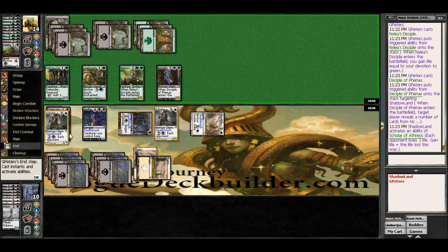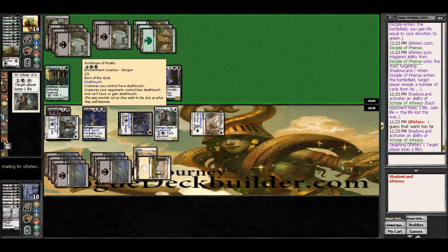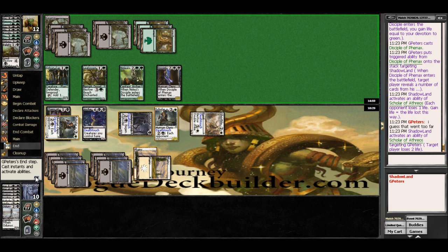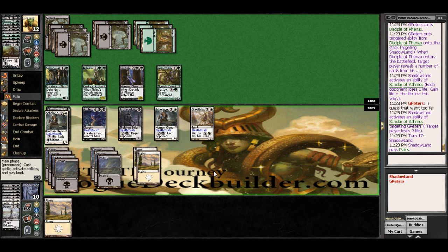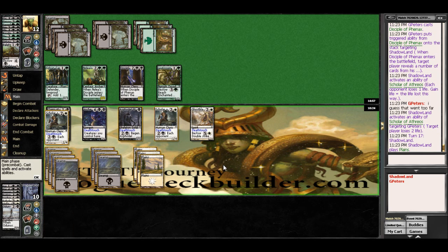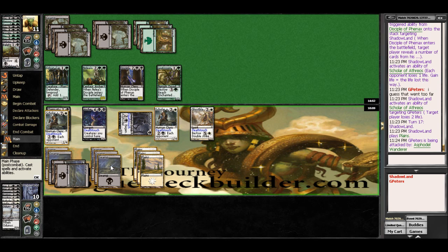And here on out, we pretty much just drain every turn. We can attack with the Asphodel Wanderer because we can regen it, and it's just going to kill whatever it touches. So he won't block it, which is fine. And then we'll just dump mana into Scholar here. And we'll have him lose 2 life here.